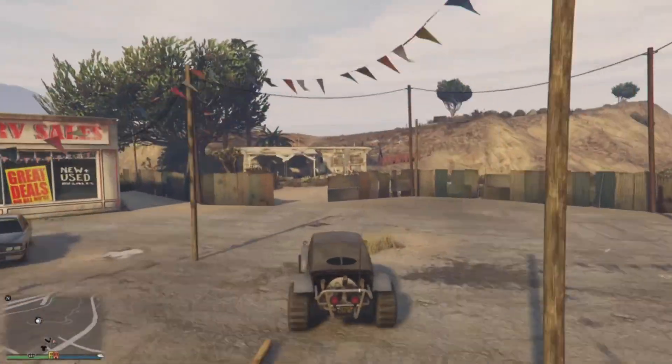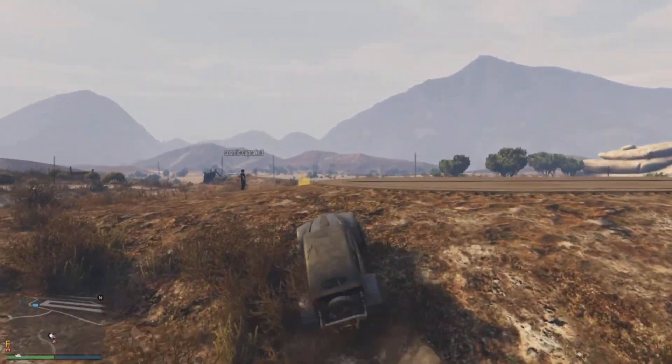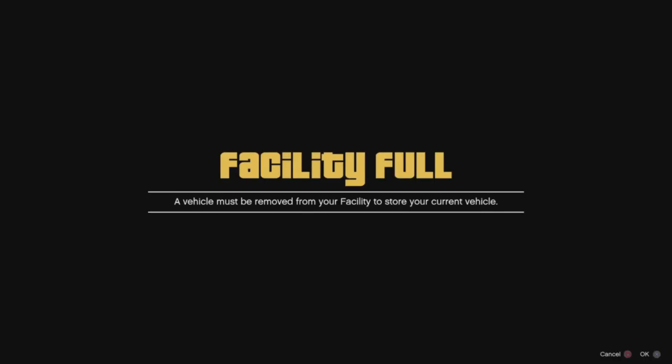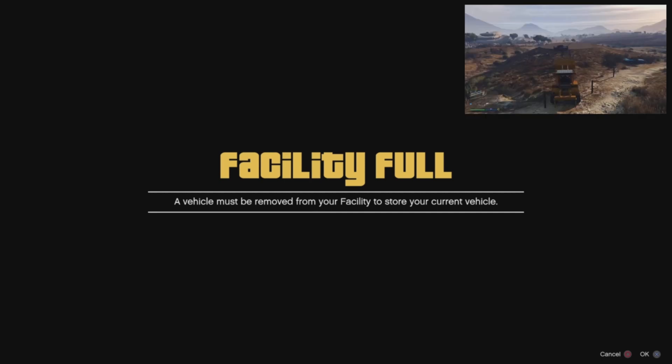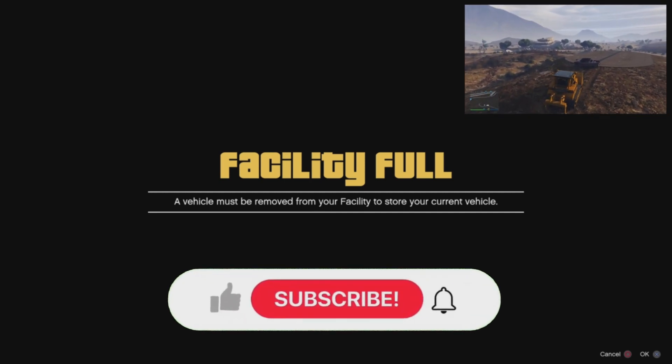From there, head over to your facility. Grab a street vehicle off the street and pull it up onto the blip. Hold down the interactions menu so you can park on top of the blip, then release the interactions menu and you should be on the facility full alert.